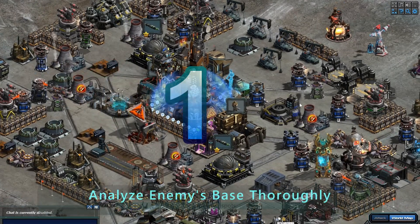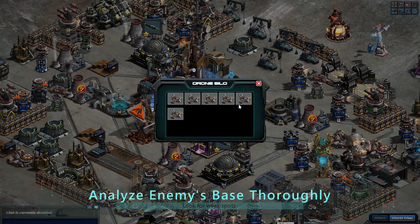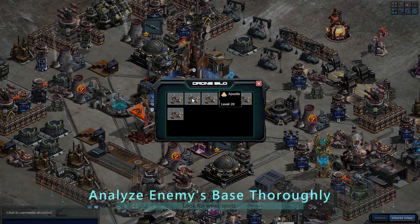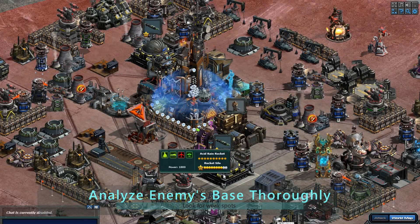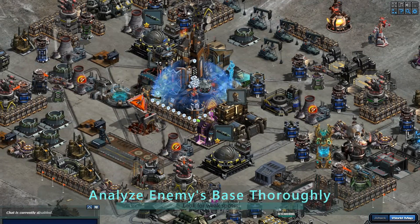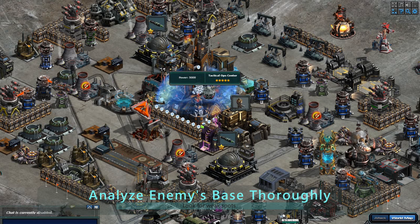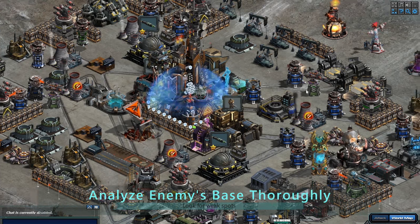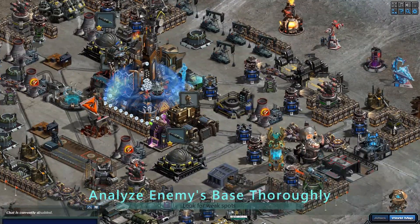The first step to any successful attack is to analyze the enemy's base thoroughly. Take note of their defensive structures and the placement of their troops. Look for weak spots and vulnerabilities that you can exploit. Are there any gaps in their defenses? Is their base susceptible to air attacks or ground attacks? Once you have a good understanding of their base, you can plan your attack accordingly. Remember, a well-planned attack is often the key to victory in War Commander.